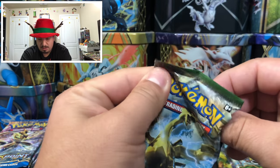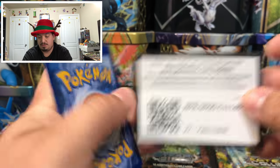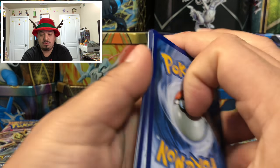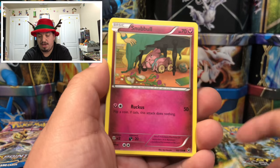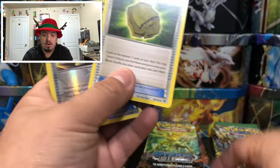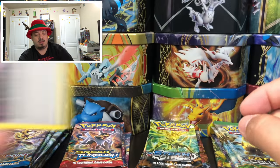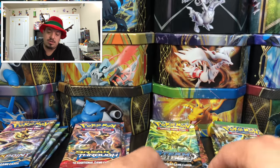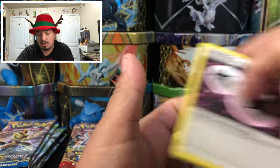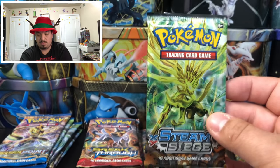Fates Collide booster pack — we have a Seel, Snorunt, Fennekin, Snivy, a Devolution Spray, and an energy card that flew away — it had so much energy it wanted to fly away, get it? No? Okay.